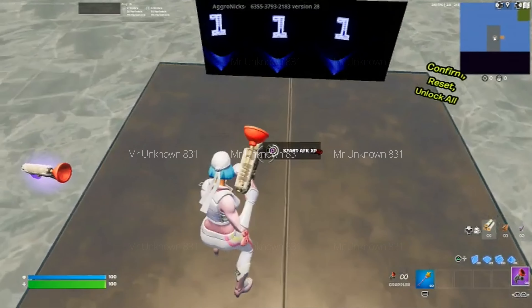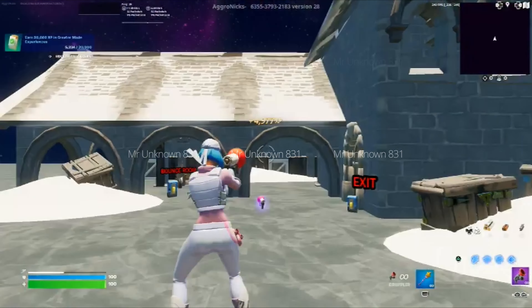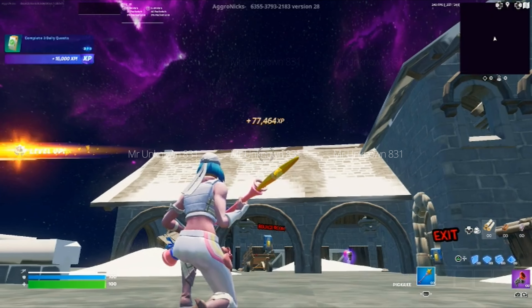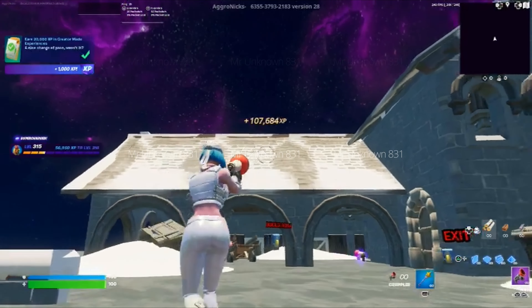Look down and interact with the Start AFK XP. Then make your way into the secret room right here. The first thing you're going to want to do is run forward — there should be a button directly in front of you guys. Interact with it. As you guys can tell, I've got over 60,000 XP, 70,000, 80,000 — it's going to keep going up by thousands. 100,000 from the first button alone. That's absolutely insane.